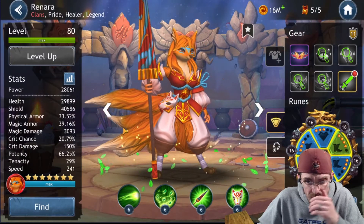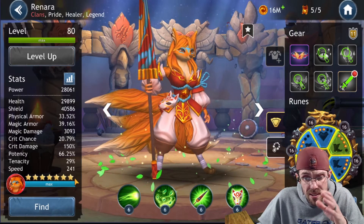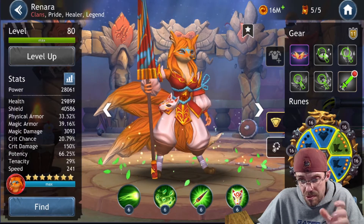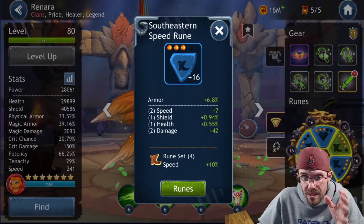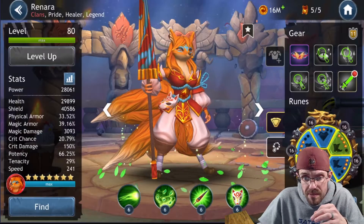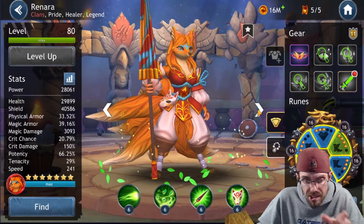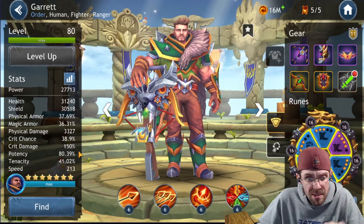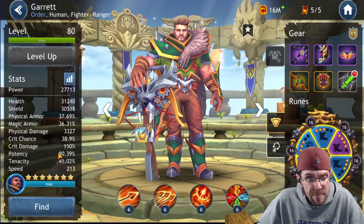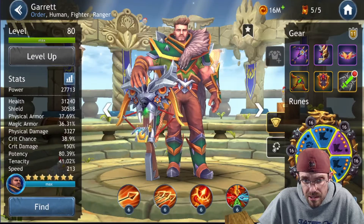For Renara, I did the same thing. I have one gear 11 plus piece on and went for speed. I'm running her at 241 speed — I just want her to go as often as possible to keep those regenerations up for the passive ability. Just looking for speed in the secondaries. For Garrett, I'm running speed with potency. I want that potency so those arrows can dispel and the blinds stick. I'm running him at 80.39 potency and 213 speed.